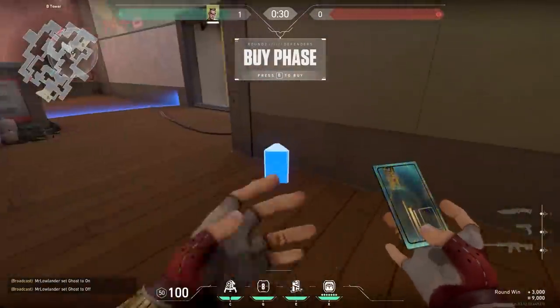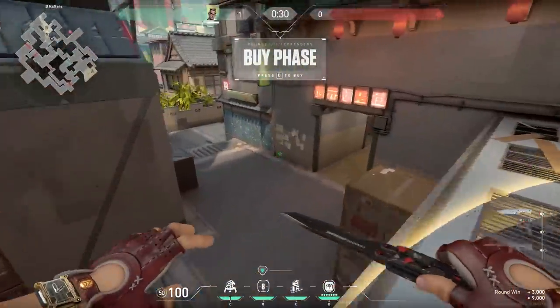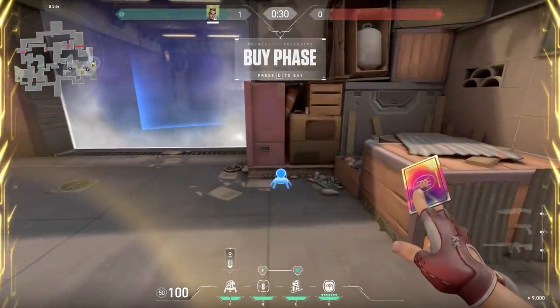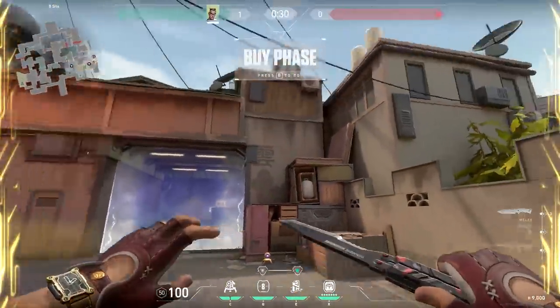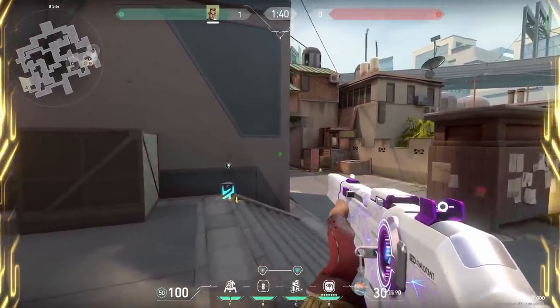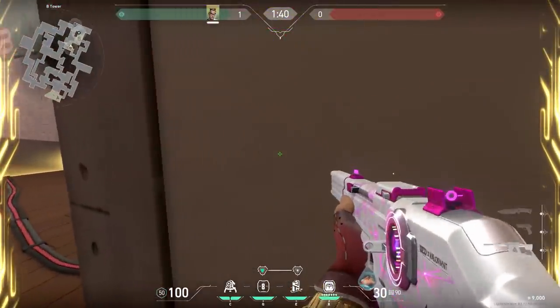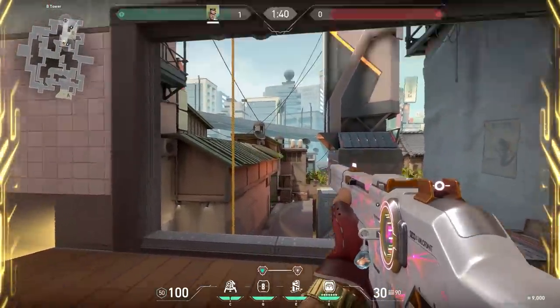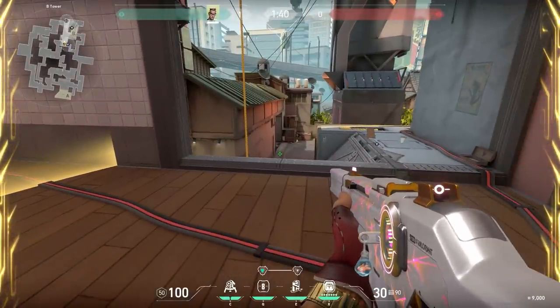Now a cool trick with Chamber on Split. At the start of the round place your first teleporter in heaven and your second teleporter around the default plant. After that, place your trademark behind the boxes or on top of the boxes. When your trademark goes off the enemies will get distracted — so peek, make a kill, and immediately teleport back. Because your teleport is so fast you can peek the same angle from heaven, basically holding one spot from two different angles. Very OP.